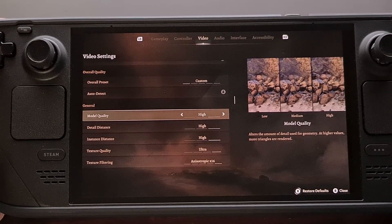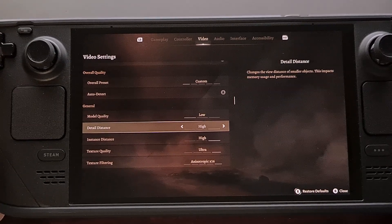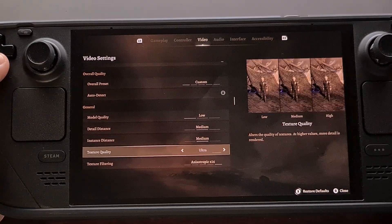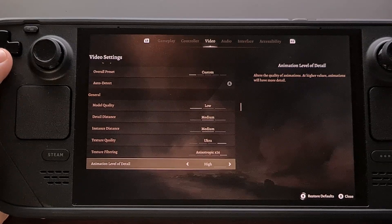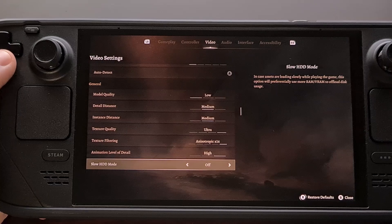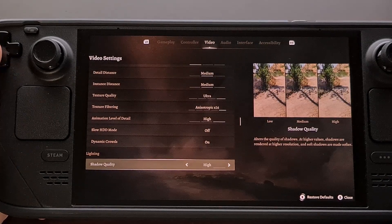In the general section: set model quality to low. Distance detail is going to be changed to medium. Instance detail is also going to be changed to medium. Keep texture quality set to ultra, and make sure texture filtering is set to times 16. Animation level of detail should be kept to high. Set slow hard drive mode to off, and make sure dynamic crowds are on.